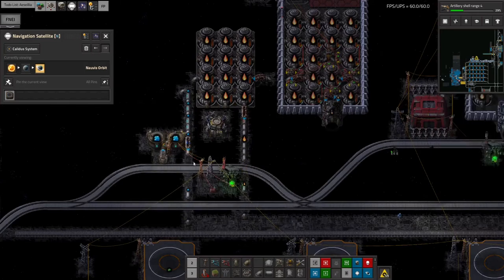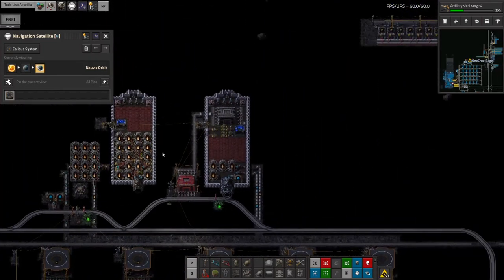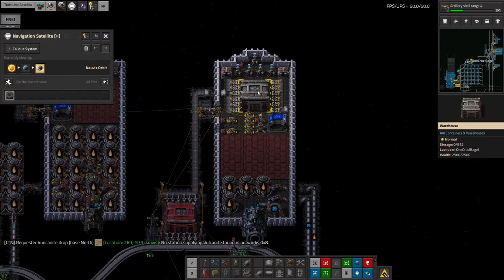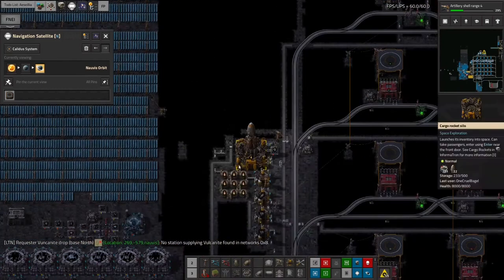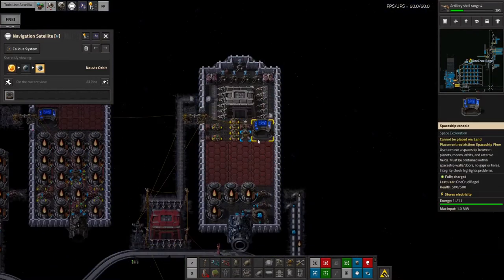So we've got these two pipes here with the fuel in them, and we need to get that along to all of the spaceships that are going to come in. I've got a bit of a proof of concept here — this is going to be my first cargo spaceship. As you can see it's got a warehouse in it to store all the stuff, and these things have a capacity of 512 stacks. That's about the same as a rocket — I think it's about 500. So it's ever so slightly bigger than a rocket, but only very slightly.